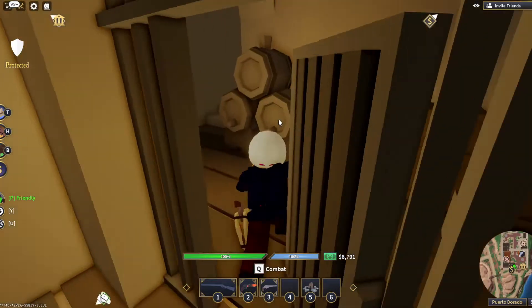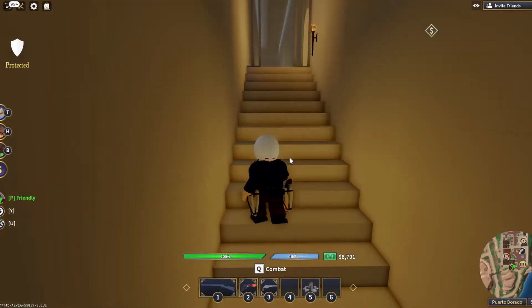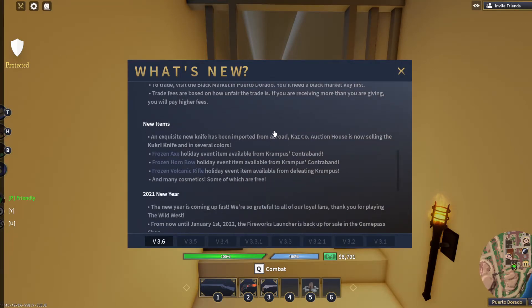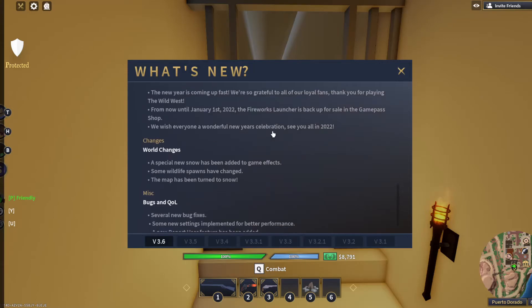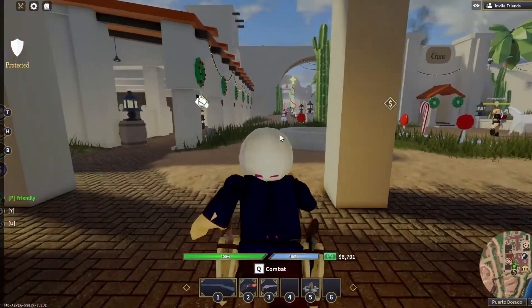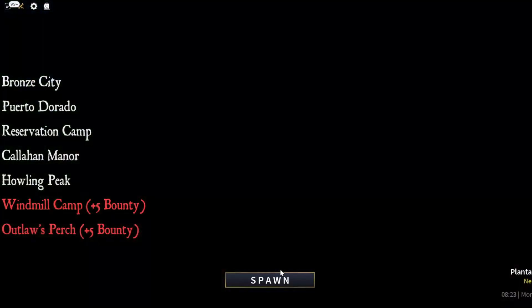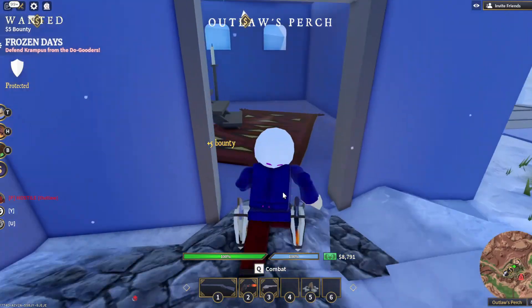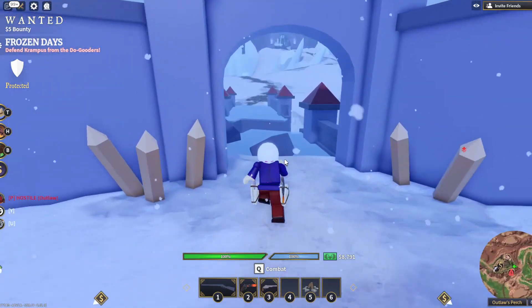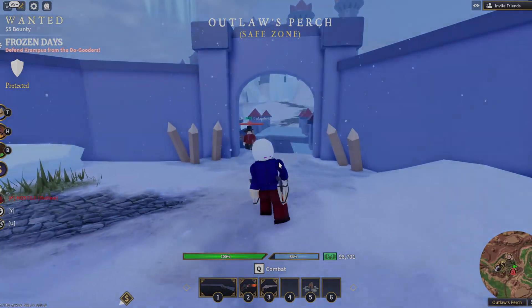That's pretty much it for this event and all the extra stuff. A new map expansion is coming soon but it's not out yet. Polar bears only spawn in the snow, so if you go hunting over by Outlaws Perch you'll find a lot of them — I believe they drop pelts that will be rare after this event. I hope this video was helpful. Check out the rest of the channel, leave a like, consider subscribing, and I'll see you all in the next one.